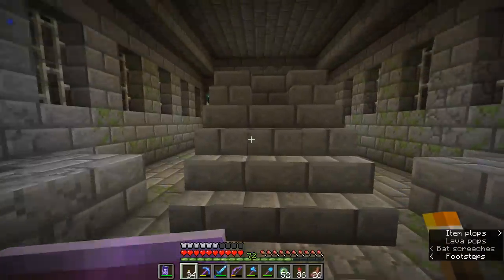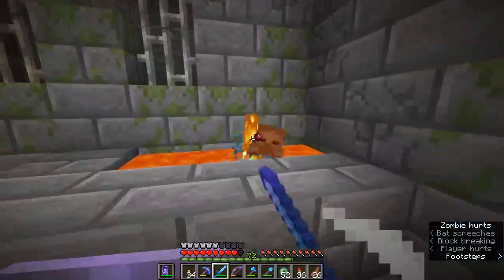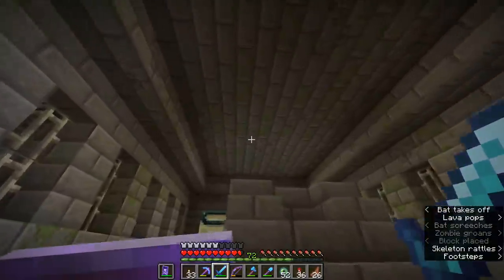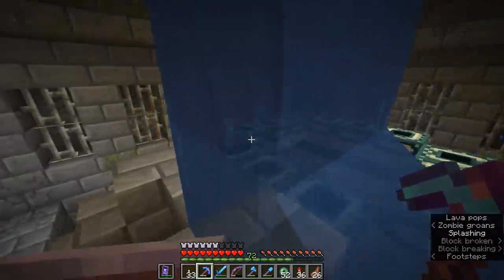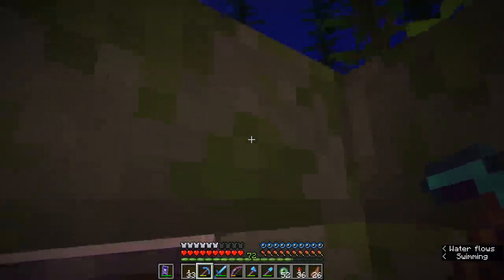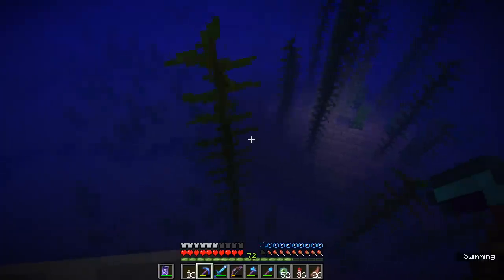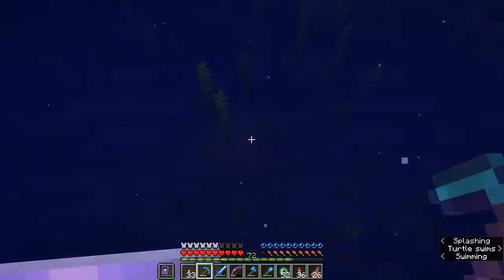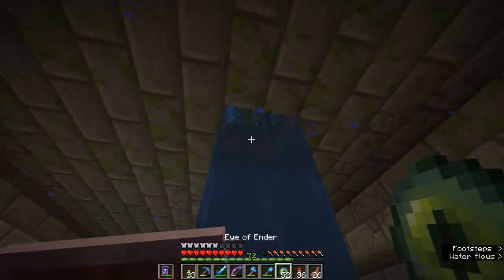If I check the biome right now — yes, we're in deep ocean. There's a mob trying to knock me into the fire pit. This place is very loaded. If I break this out, we might actually have a portal room that is in an ocean. I did not see this from the surface — it would have just looked like part of the seabed. You can see it now because I've knocked a hole in it and there's light shining through from the lava pit below. You really could not see it from the surface at all.